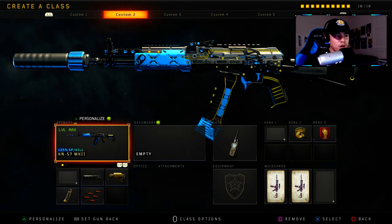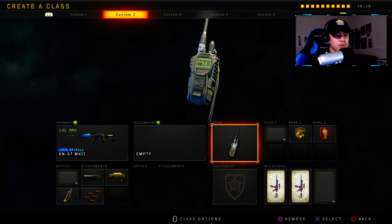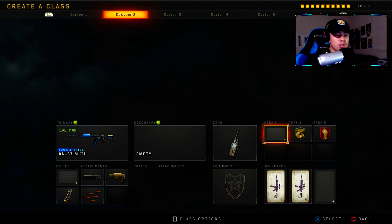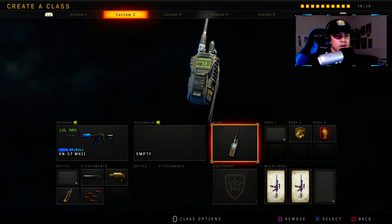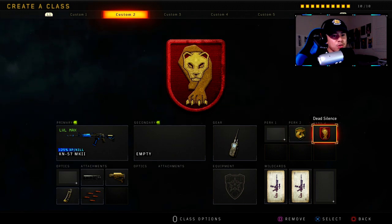The KN57 is super reliable and super consistent. For gear I've got the Comzec Device so we can earn scorestreaks a lot faster. Perk 1 is empty so we're using Crash — this works great with the Comzec Device because when you use Crash's ability it helps earn more points, getting you closer to your scorestreaks and allowing you to cycle through them a lot faster. Perk 2 is Gung-Ho and Perk 3 is Dead Silence.